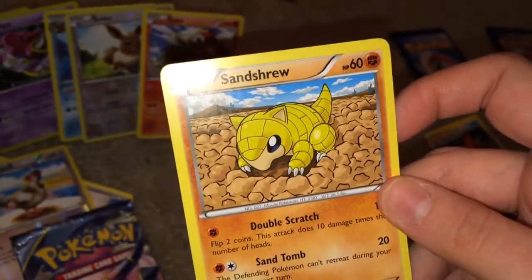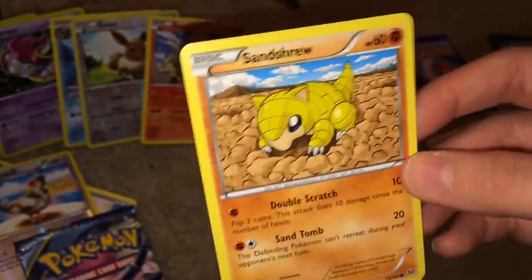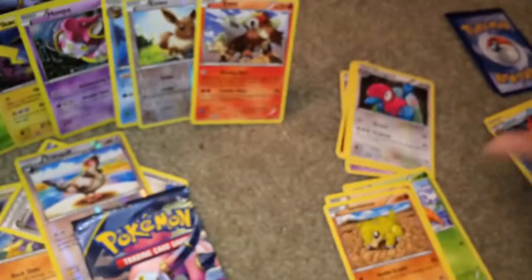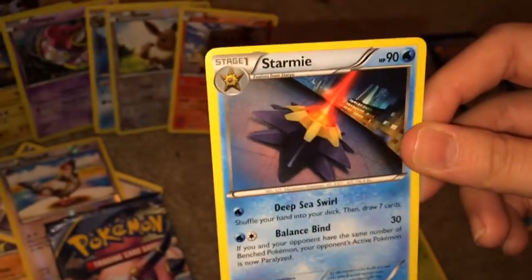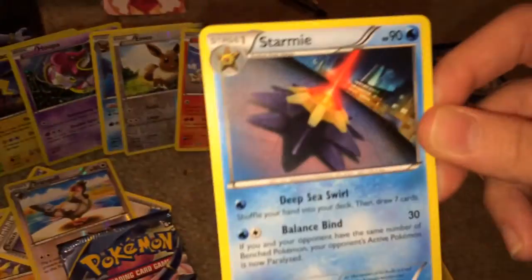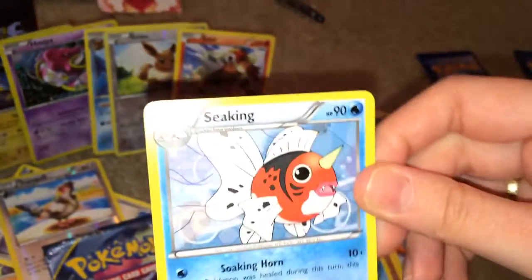Oh, I like the next card. Stantler. This one's cute. Hey, this is the Pokemon Stadium Stantler. I like that game. This is actually pretty cool. I like how they did this card. It just looks pretty cool. Stantler. Not star you. Seaking.